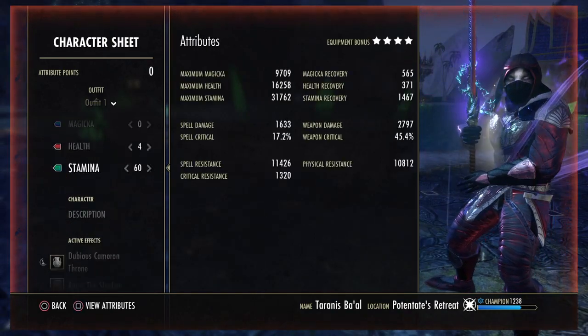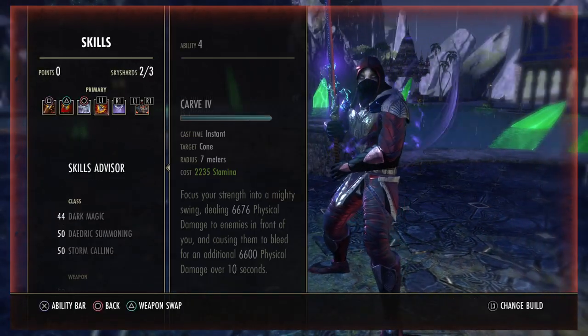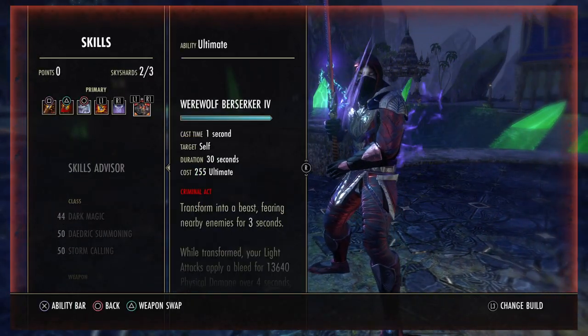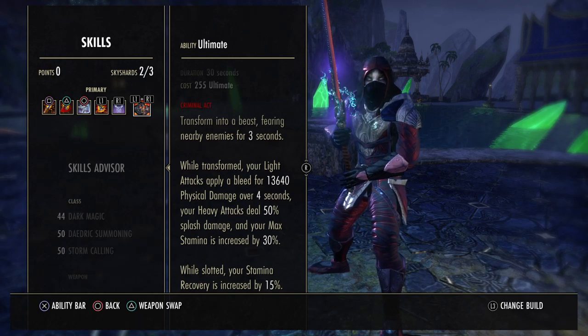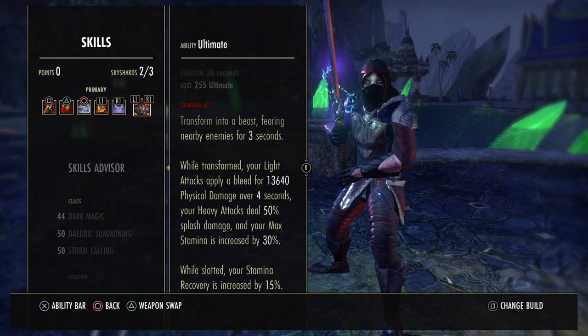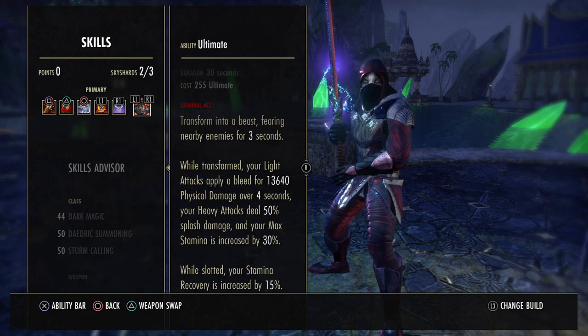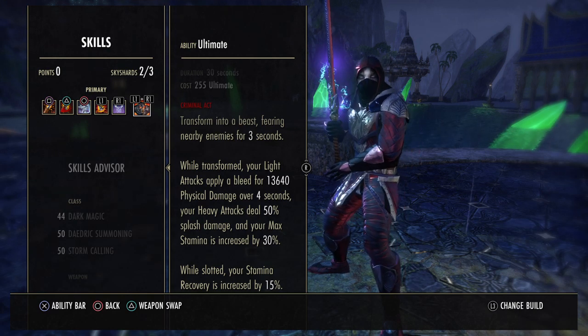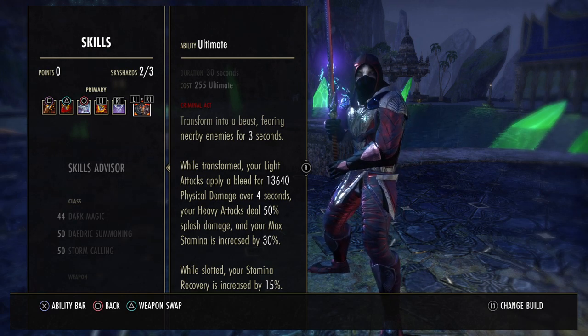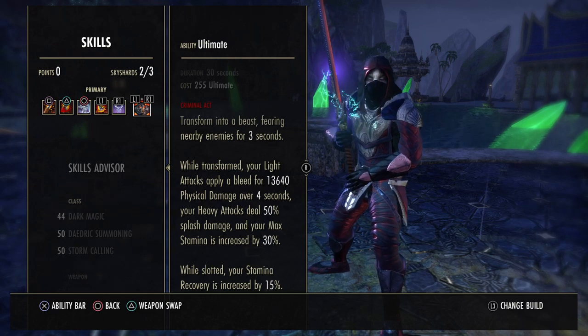On our front bar, last but not least, is the Werewolf Transformation — the Werewolf Berserker. This comes from the Werewolf skill line and allows you to transform into a werewolf. While transformed, your light attacks apply a bleed, your heavy attacks deal 50% splash damage, and your max stamina is increased by another 30%, so even more stamina in Werewolf form. Plus, while slotted, your stamina recovery is increased by 15%, which is also very, very nice.